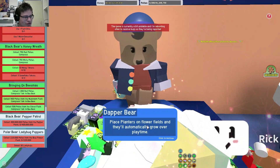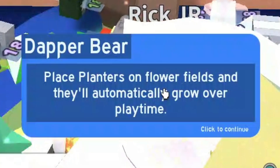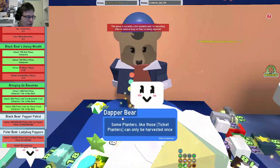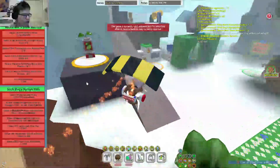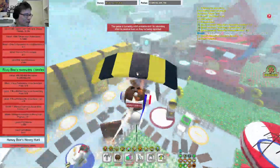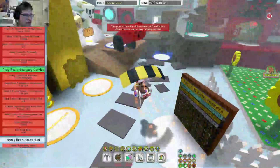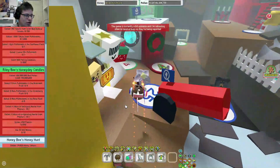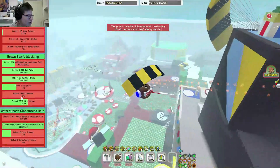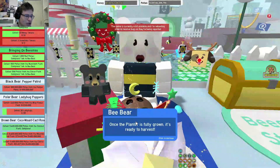My internet is dying! Place plantas on flower fields and they will automatically grow over playtime. But I already know what plantas are, so this didn't give me a quest - but that's totally fine because there are enough quests. My internet is legit dying. I should probably start claiming the Vbear quest again.